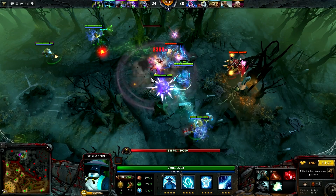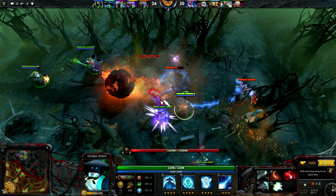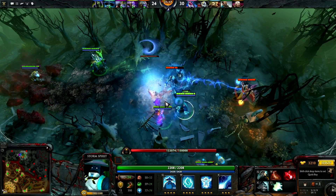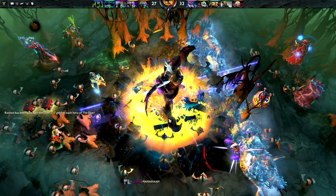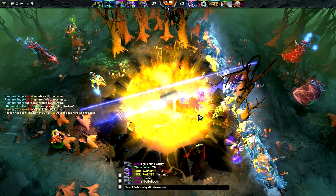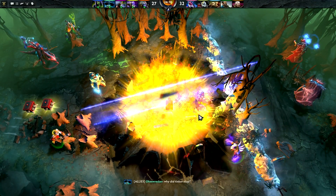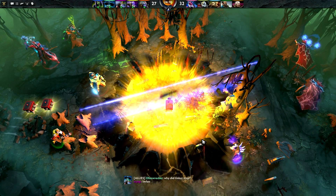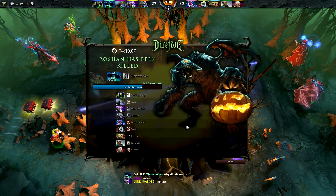Then Phase 3 begins, and this is where Roshan goes to either the jungle location of the Dire or the Radiant, and you have to kill him. He's got a ton of hit points, but when he finally goes down it doesn't matter who kills him — both teams get an item. So if you win both Phase 2 and Phase 3, you can walk away with two items.